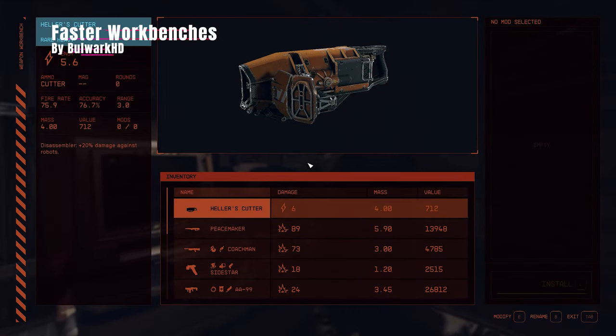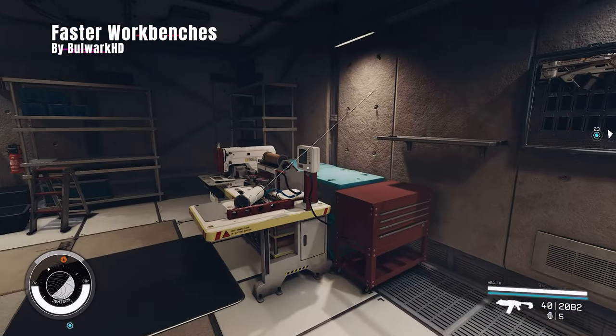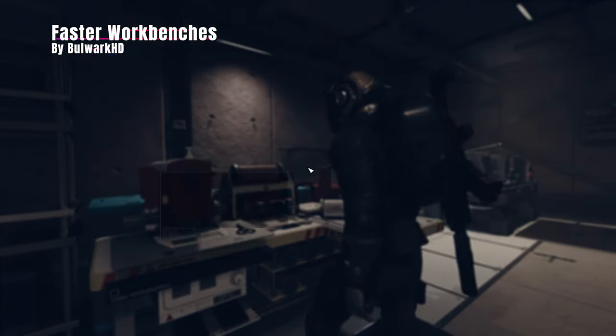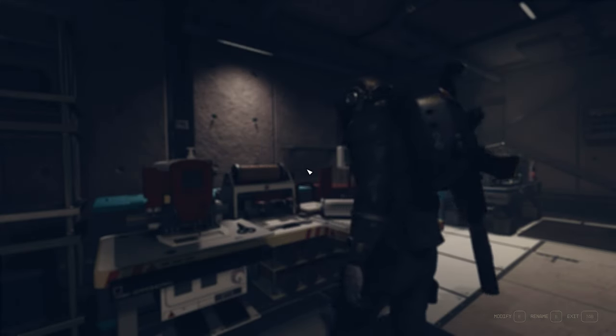More smaller mods with Faster Workbenches by Bulwark HD. This one is pretty self-explanatory — it makes the animation when entering any workbench a lot faster, as you can see in the footage.